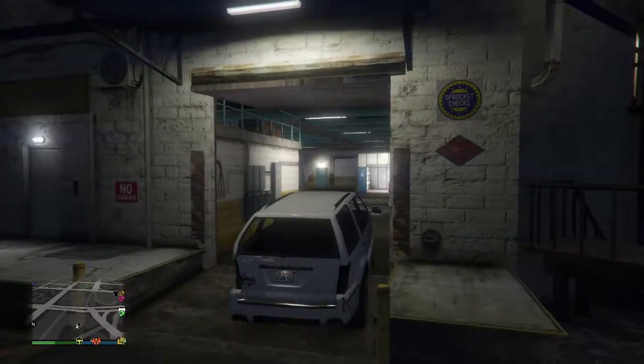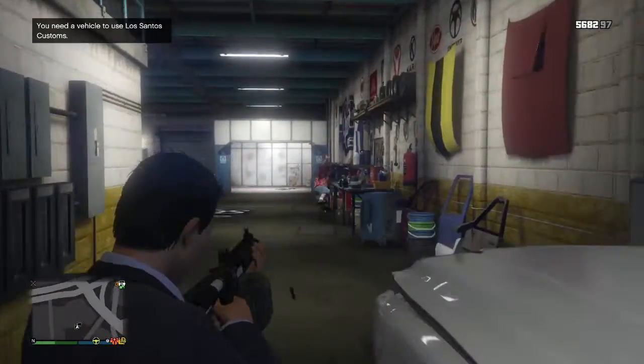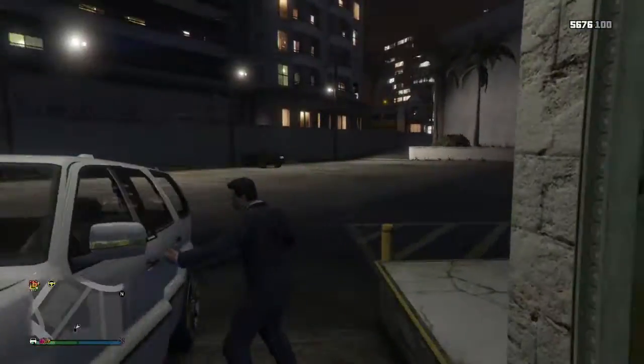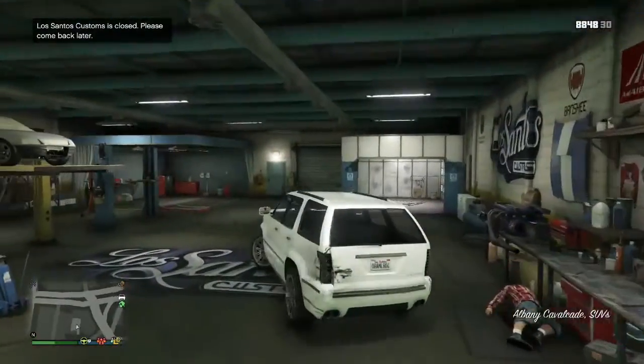You go to the mod shop. Before you go in, get out of your vehicle and then kill the dude. Now you can get back in whatever vehicle you had — this is not my vehicle by the way, it's some vehicle I stole.